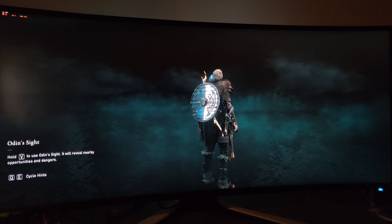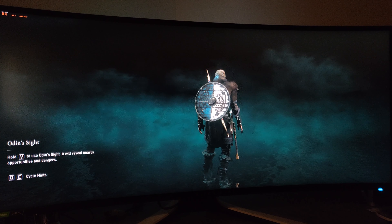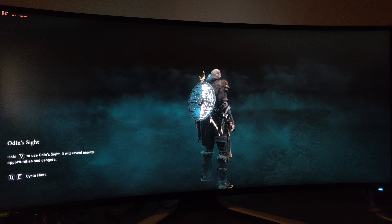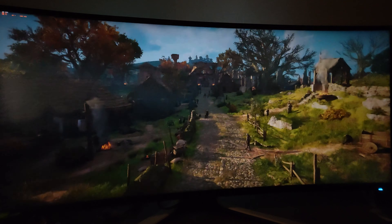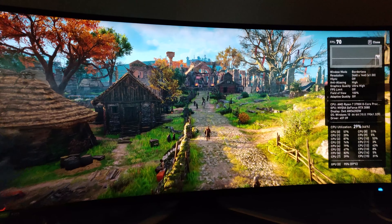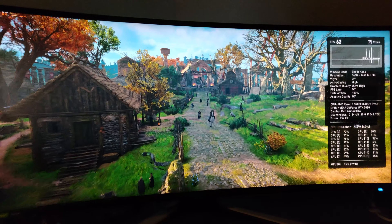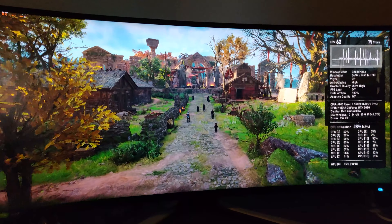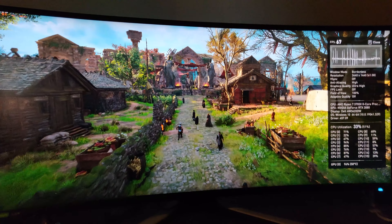Hi everyone, welcome back to Falcon's House. Today I'm going to cover Assassin's Creed Valhalla on the Alienware AW3420DW 3440x1440p monitor. We're just going to go through the benchmark today. I'm going to have additional videos on this game. This is the default settings — I didn't change any of the graphics options just to see what it comes out at, and then I'm going to tweak from there.